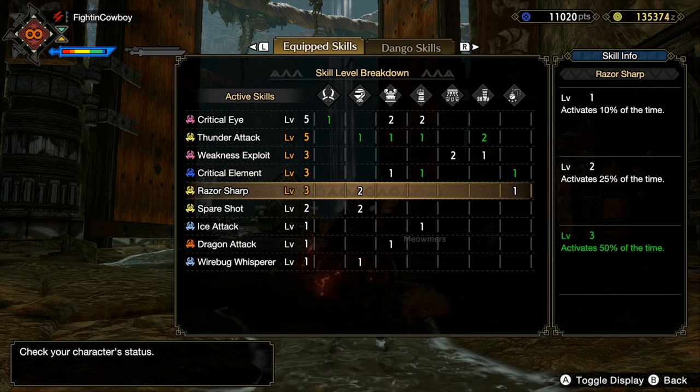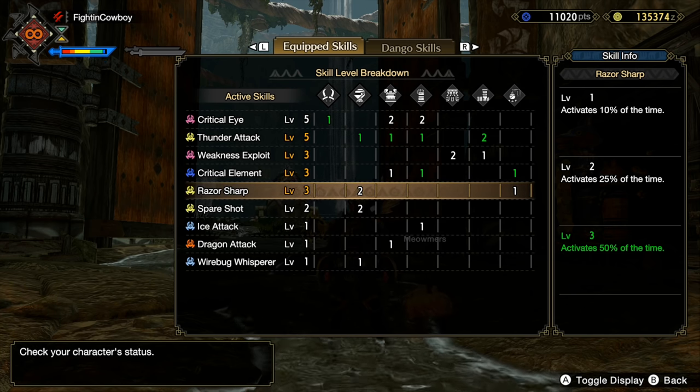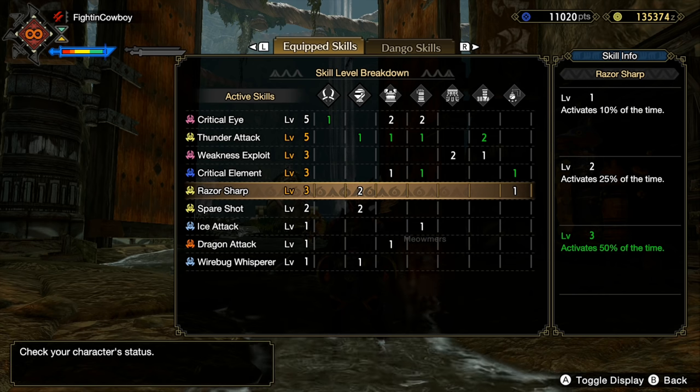Almost every dual blade build is going to want some form of sharpness management. I personally like Razor Sharp — it's the least impactful to slot in, set and forget. If you have a really nice Protective Polish charm, that is also still around. If you are going the handicraft route and bumping a couple of these dual blades up to white sharpness, I would suggest the Protective Polish version. Razor Sharp is more generalized and a lot comfier, but if you're really trying to min-max I would suggest going the handicraft and Protective Polish route.